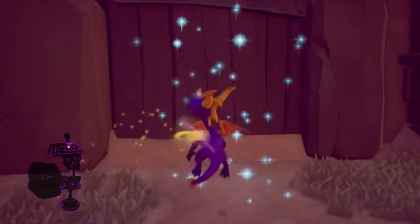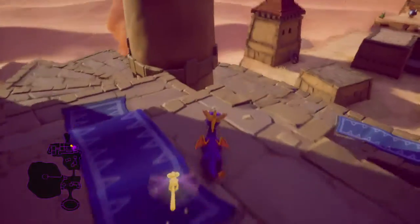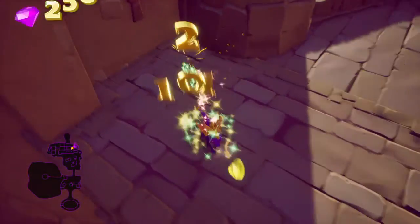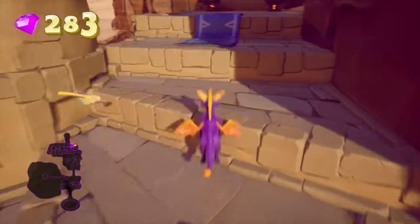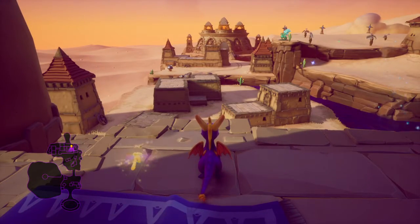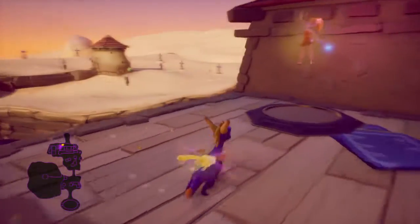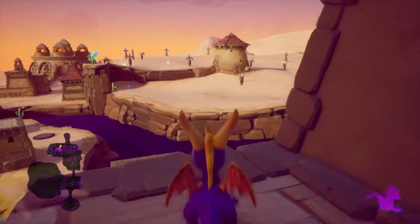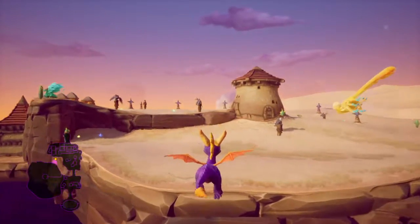Now we should be nearly complete over here on this side. Nearly. At least until we have to cross the water. But we are not 100% complete on this side yet, because there are also boxes on that far side — you probably can't see them from here, but if you can, you have good eyes. I can see them, but I always have good eyes — plus I know where they are. Anyway, let's fly over to this island.